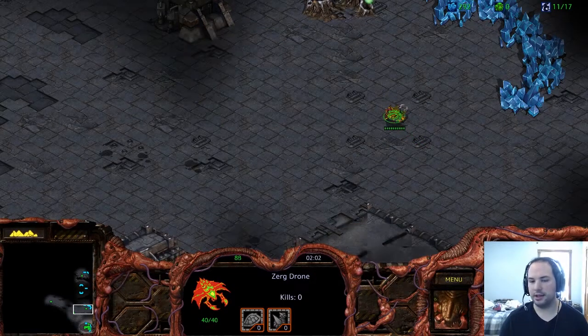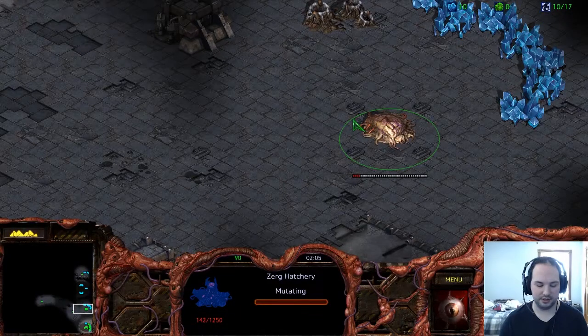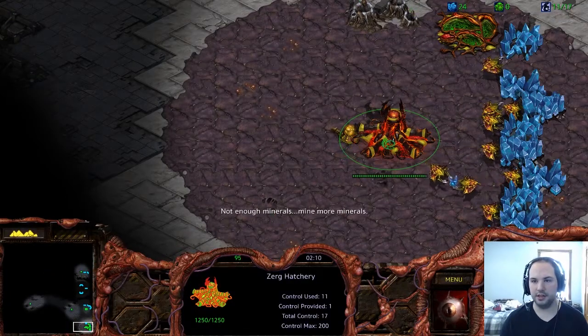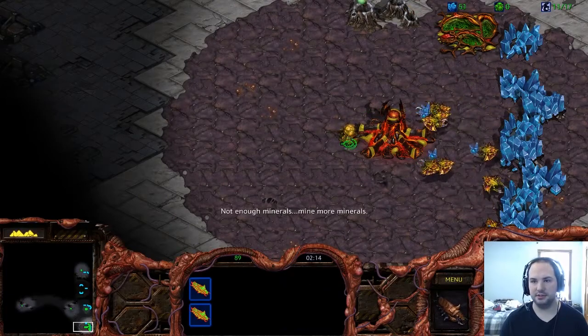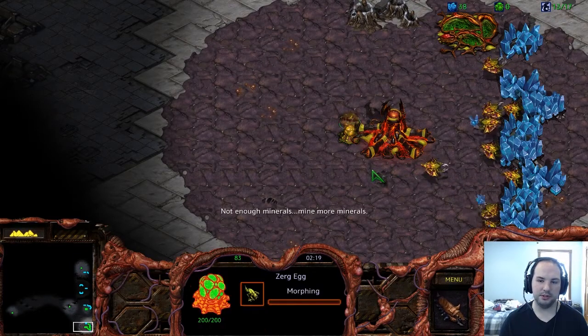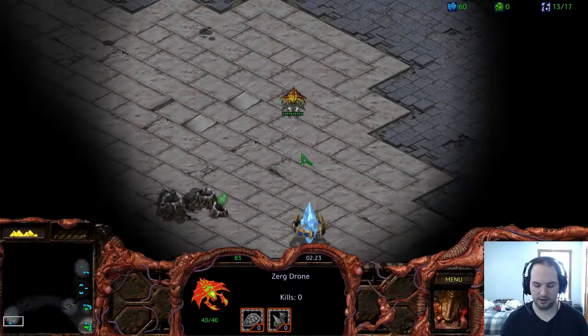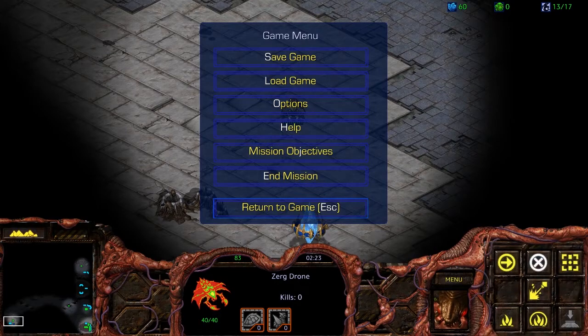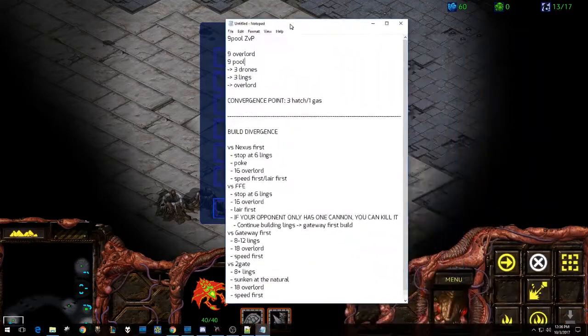So we're going to go ahead and build this as if there wasn't a probe there. This is really where the second part of our build divergence is going to come into effect, because right now we have scouted out both sides of the map at the same time with our Overlord and our drone. Right now we have information on both the closed positions. If we scout our opponent here, we can find out what they're going to be doing, which allows us to go ahead and diverge into our second set of options.